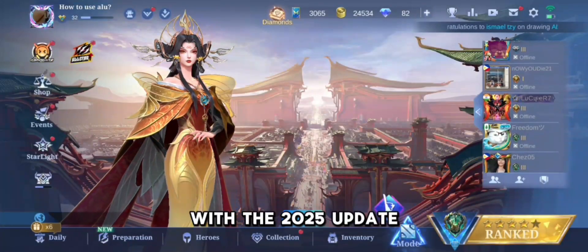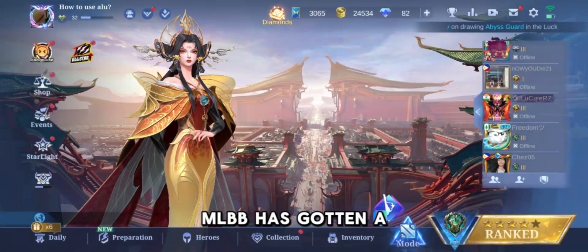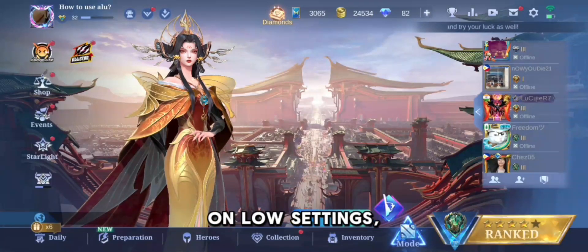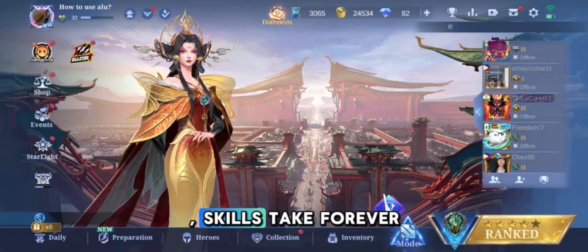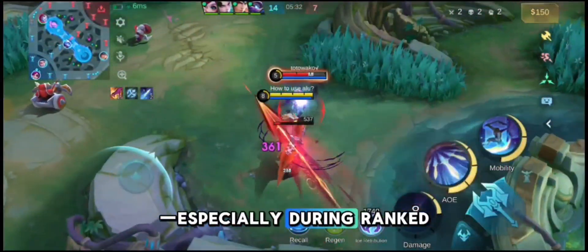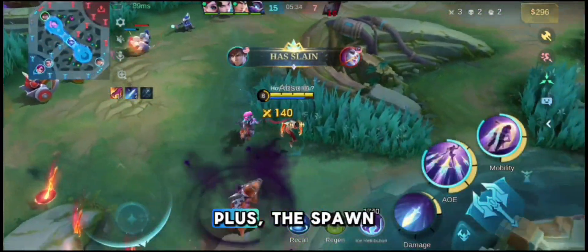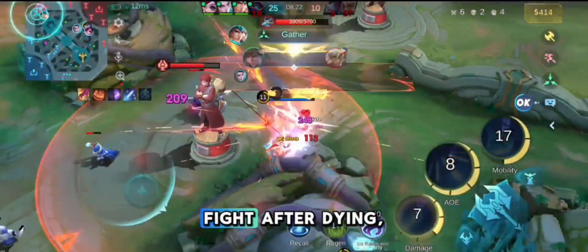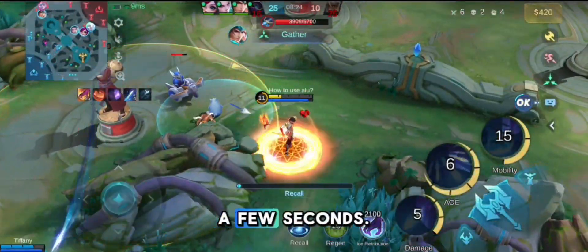With the 2025 update, MLBB has gotten a lot tougher on our devices. A lot of players are complaining that even on low settings, the game still lags, skills take forever to cast, and it's super frustrating, especially during ranked matches. Plus, the spawn delay is annoying. Sometimes it feels like it takes forever to get back into the fight after dying, even if it's just a few seconds.